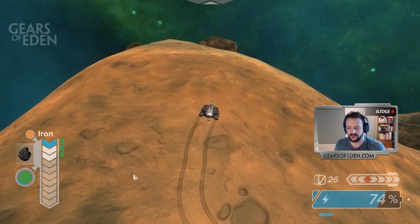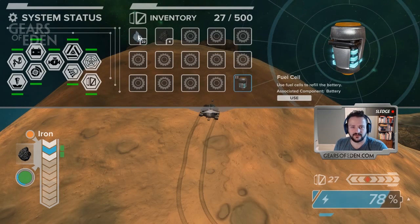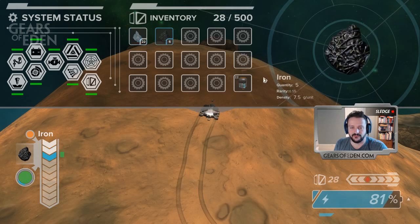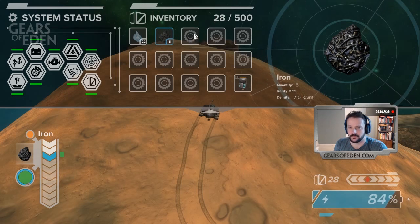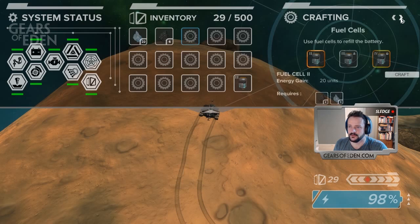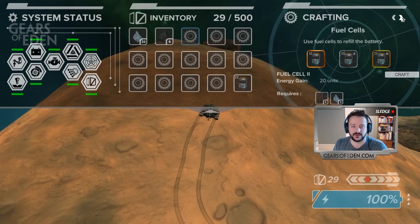To bring up the crafting interface, go to the inventory screen by pressing I. Here you can see we have 22 pieces of ice and five units of iron. If you want to craft, just click on a blank inventory spot — that will bring up the crafting interface. We have these little chevrons at the top right that will let you toggle between options for crafting. As mentioned, you can only craft these two items from your rover right now; more crafting will be done at the base in a future alpha release.